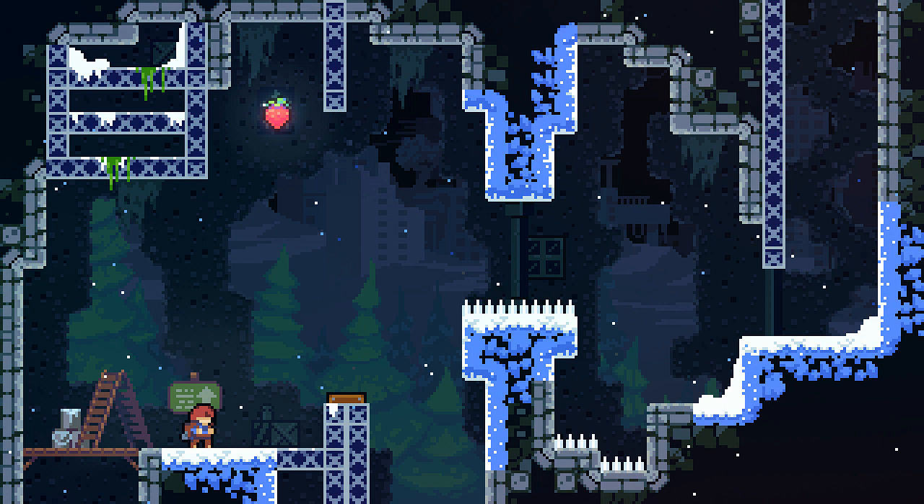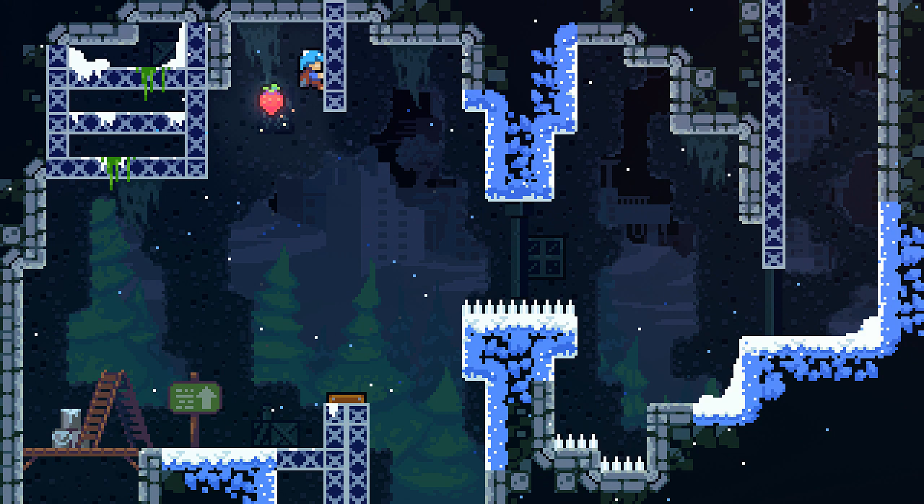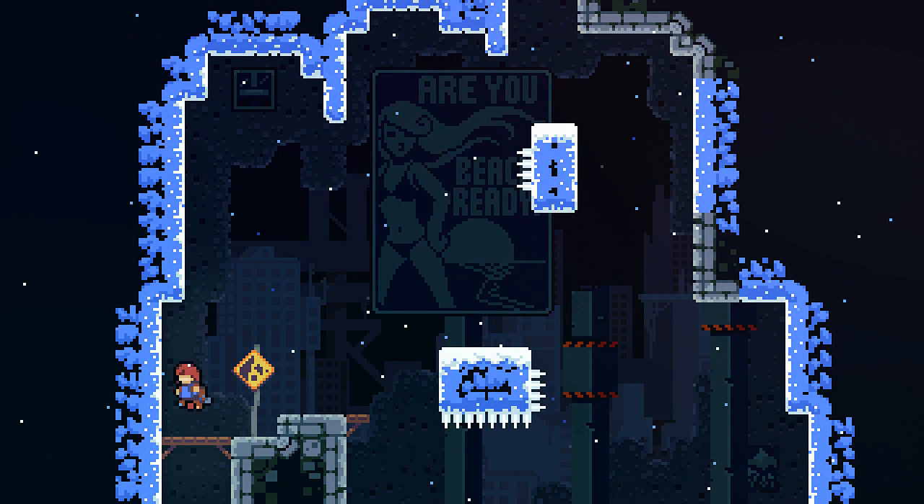At this point, the player might notice the spring and will try jumping on it to see what it does. And of course, the spring flings the player into the air so they can grab the first strawberry using a dash. If the player fails, they will not be punished too severely, since they will just fall back onto solid ground where they can try again. Now the players know what springs do.